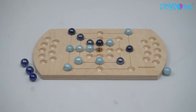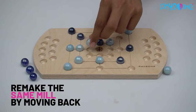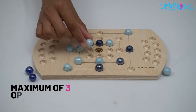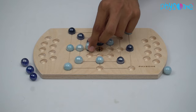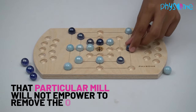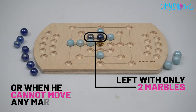A player can make as many mills as possible with his marbles. A mill can be broken by its owner by moving one of its three marbles. During another turn, the player can remake the same mill by moving back that same marble and remove an opponent's marble. A player can capture a maximum of three opponent's marbles by making and remaking any particular mill — once when it is first made, and one each when it is broken and remade twice. Further breaking and remaking of that particular mill will not empower the player to remove any of the opponent's marbles. A player loses the game when he is left with only two marbles or when he cannot move any of his marbles.